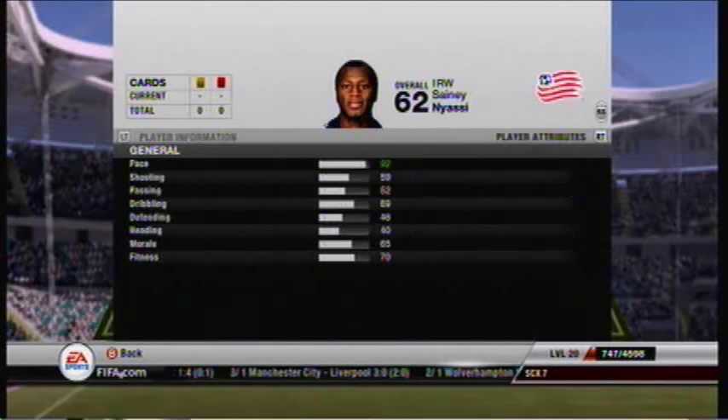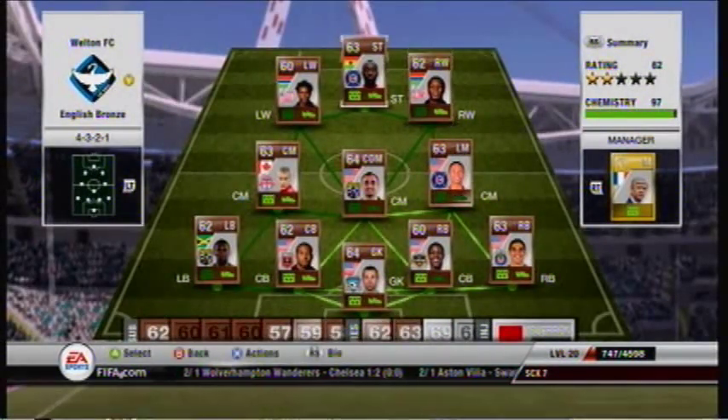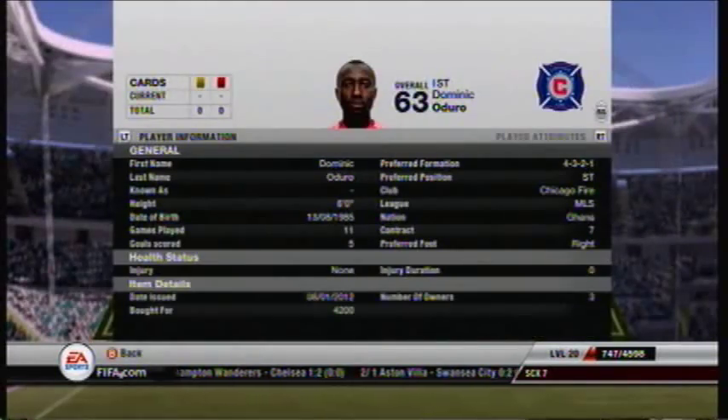On the right wing we have Saini Niasi, the bronze. He has 92 pace and he's just brilliant all round. He comes in very often and can score on his left foot as well as his right.